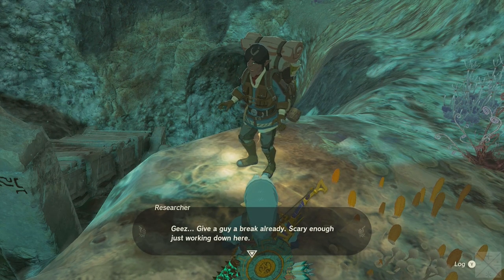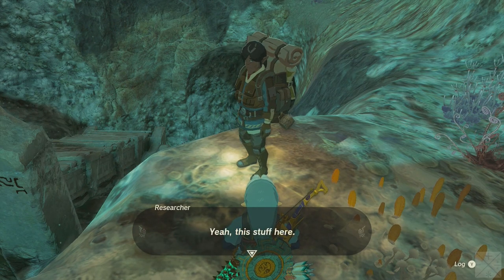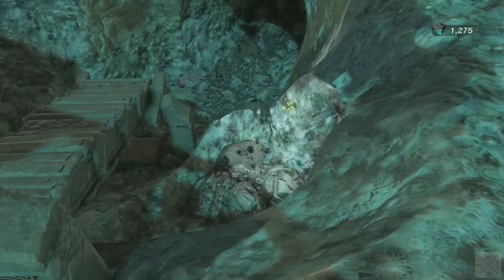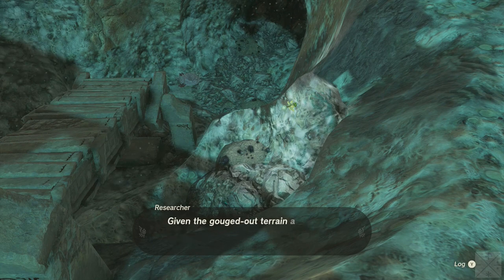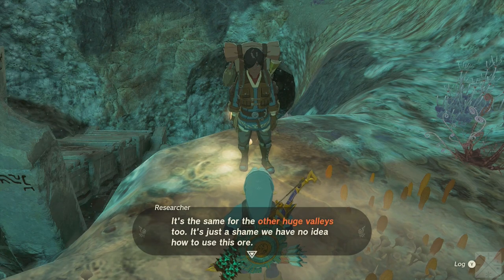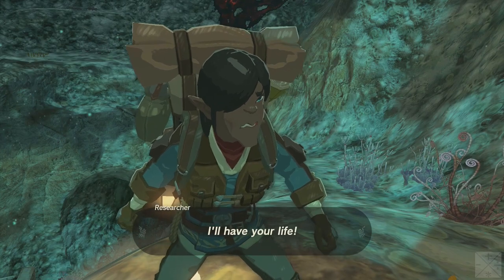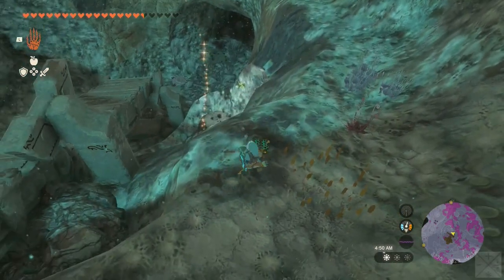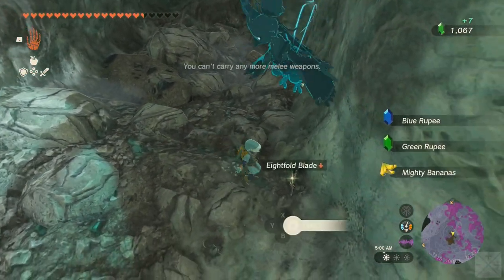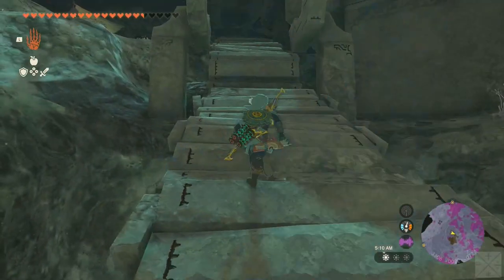You scared me. You could have been a Yiga clan member coming to take my life, or worse yet, my ore. Scary enough just working down here. So are you also here to investigate the ore in these mineral deposits? Thanks for the free ore, Yiga spy. Those ore deposits over there are chock full of it. Given the gouged-out terrain and all the tools and structures we found, I think this place used to be a mine. I one-shot him — wow, that was pretty pathetic, even given that I have a pretty strong weapon here.